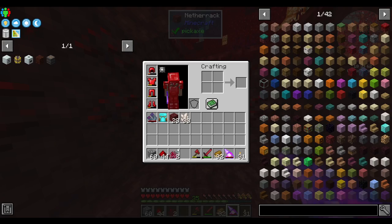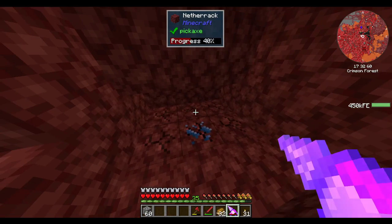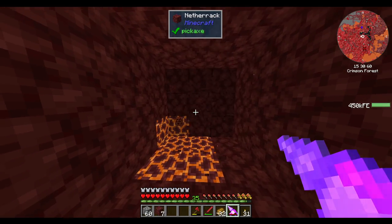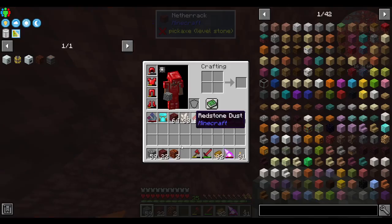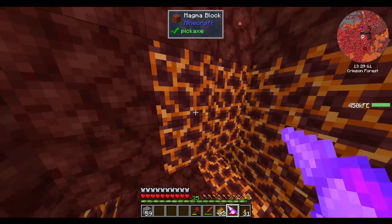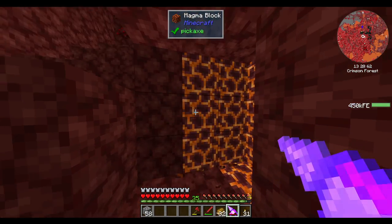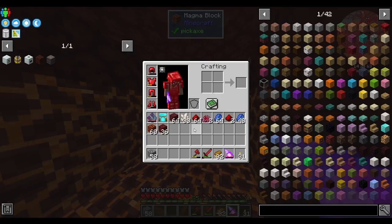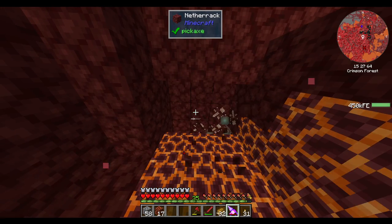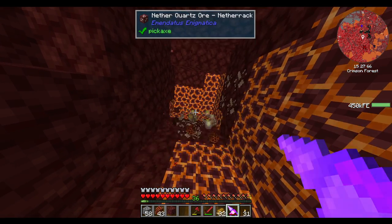And let's get some quartz while we're here. Fortune 3 — it's brutal. Gotta be careful of all the lava in the nether. We got close to a stack. We only need nine to make a blast furnace, and I'm going to try for two blast furnaces. I prepped some nether bricks and some regular bricks.